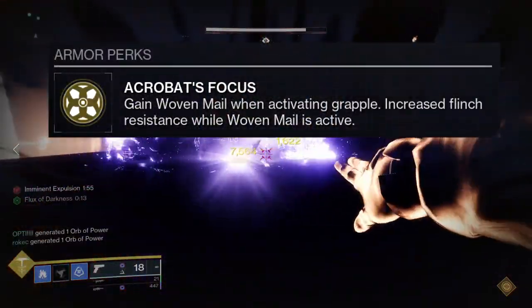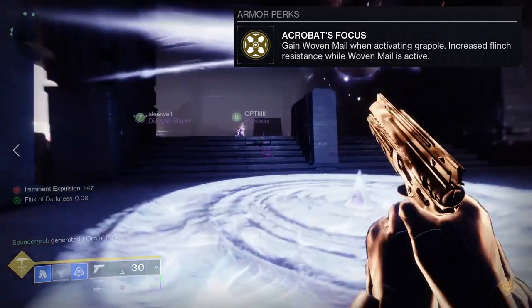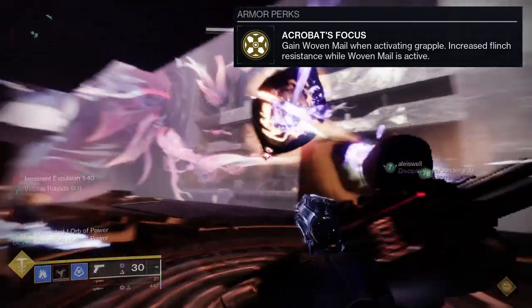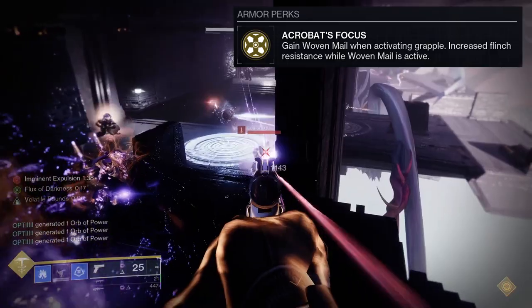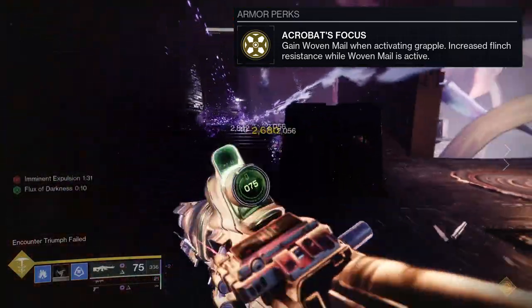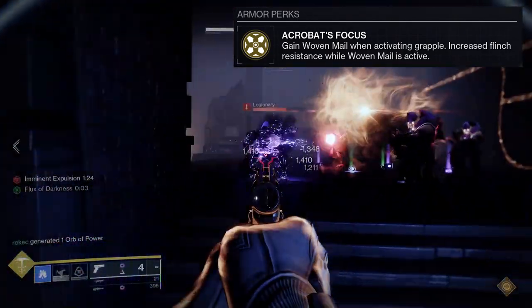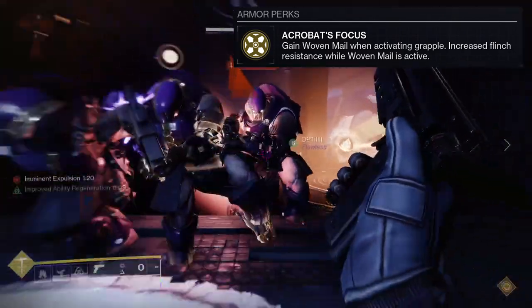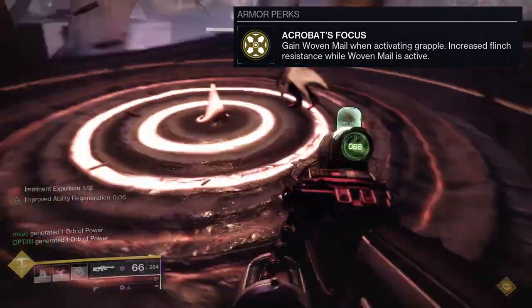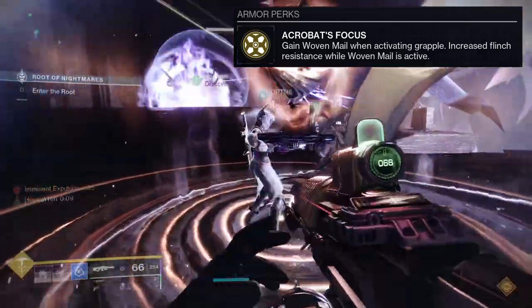So the perk is called Acrobat's Focus: gain Woven Mail when activating grapple, and increase flinch resistance while Woven Mail is active. My initial reaction was a bit disappointing — it seemed more like a PvP exotic the way they showcased it. But now that we actually have it, gaining Woven Mail when activating grapple is really cool. The flinch resistance, I honestly don't care about — that's a PvP perk.